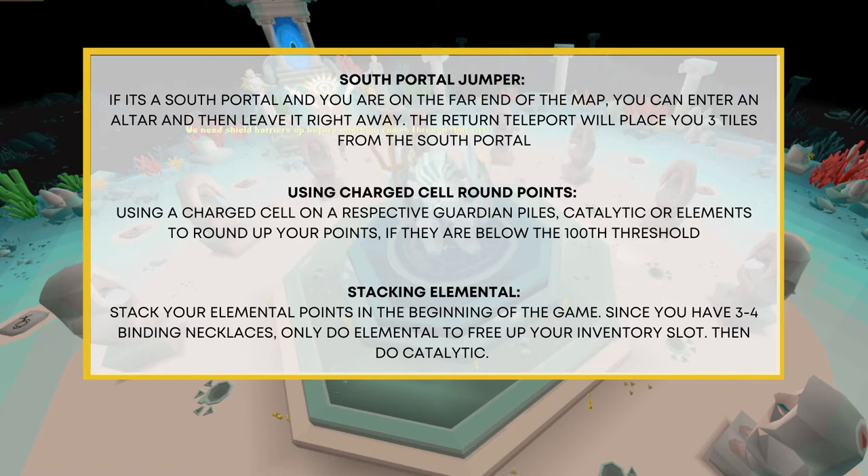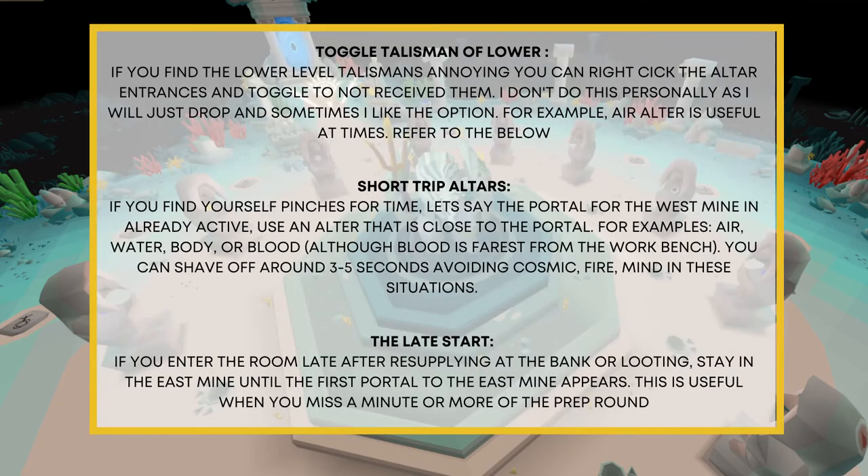Stacking elemental: stack your elemental points at the beginning of the game since you will have three to four binding necklaces. Only do elemental to free up inventory slots, and then do your catalytic. Toggling your talismans: if you find lower level talismans annoying, you can right-click the altar entrance and toggle to not receive them. Personally I don't do this, as I sometimes like having the option to enter the air altar or other useful altars at certain times.